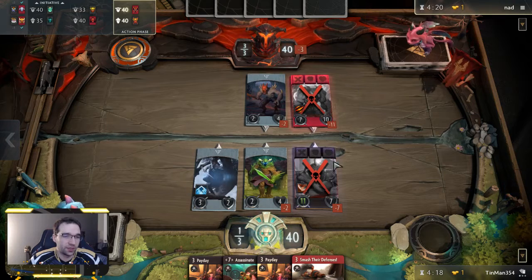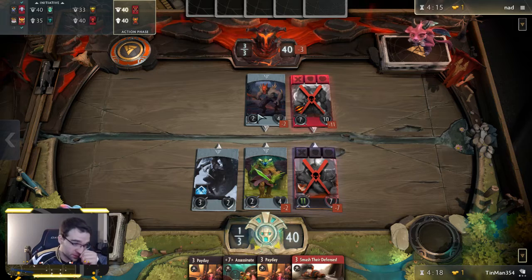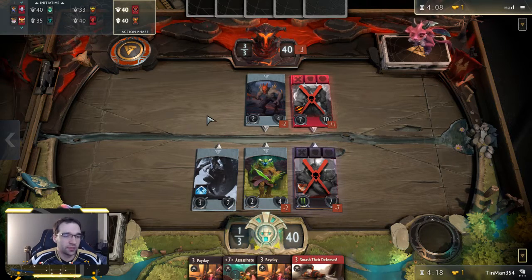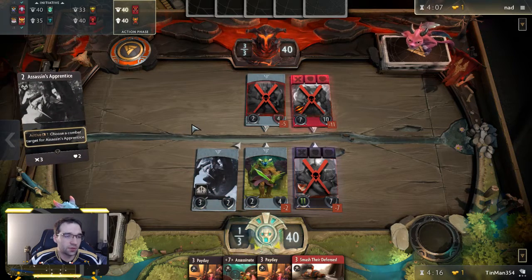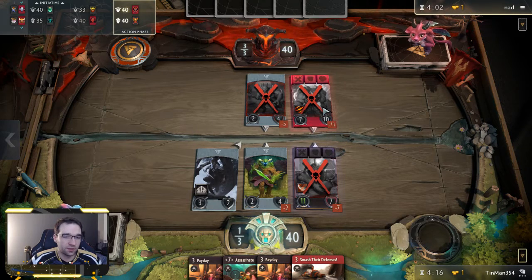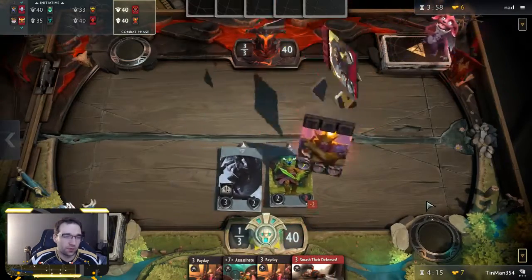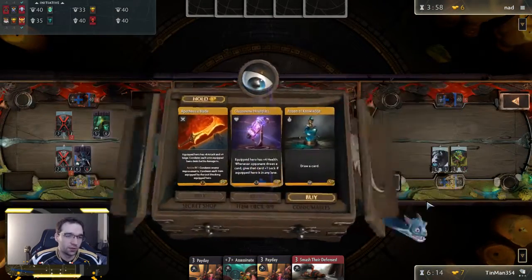We did get that high-roll proc, so we don't need to curve into that one — we can curve into the creep to help clear out the lane. Opponent has initiative, and if they play something like a Bronze Legionnaire that's a little bit punishing, but if they don't I don't really mind just picking up a free creep kill. We'll have seven gold, but once again we don't want to spend that gold right away because we've got Paydays ready to double it, so we want to store it up for another turn or two.